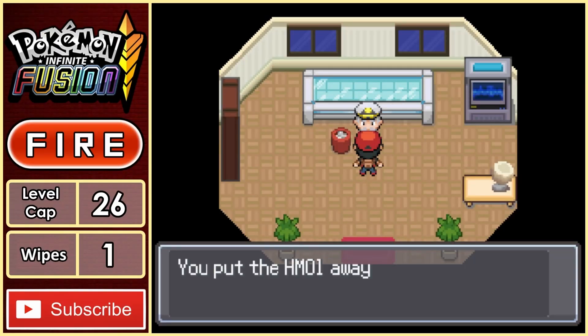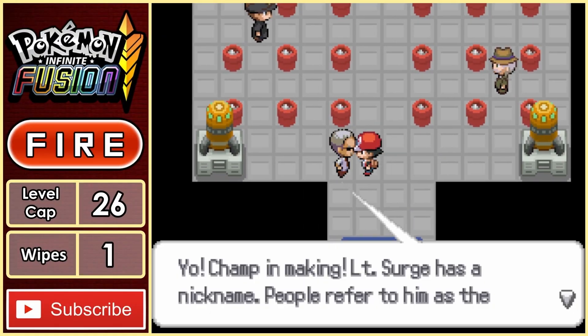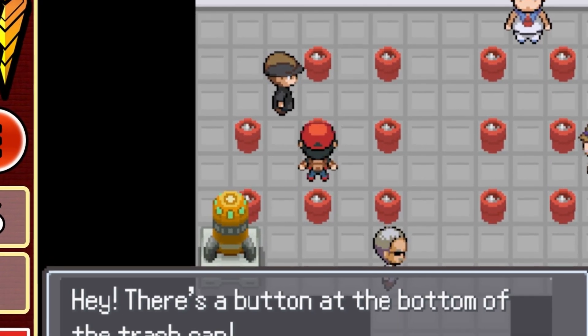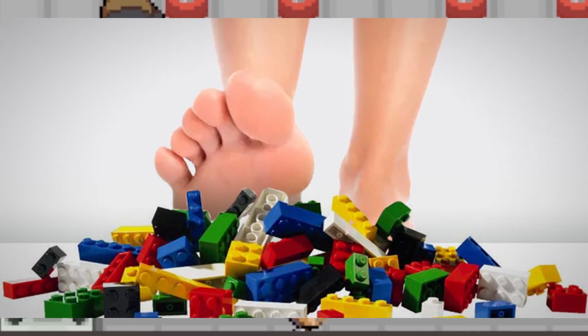But he does thank us by giving us the HM for Cut. Now that we have Cut, we can head to Lieutenant Surge and his gym, and according to the guy at the front, we have a Psychic gym here. Also, side note — whoever created this stupid gym puzzle, I hope you step on some Lego without shoes.